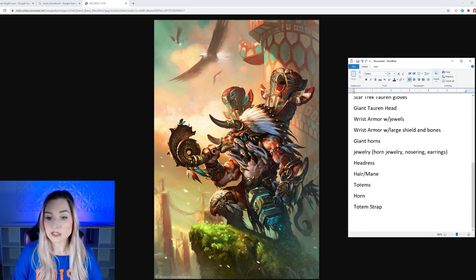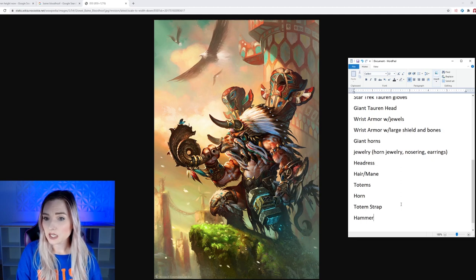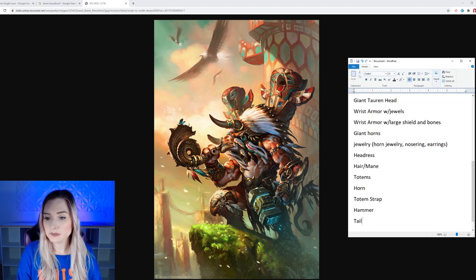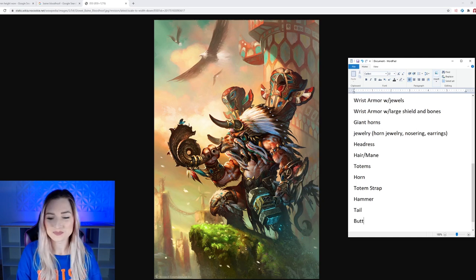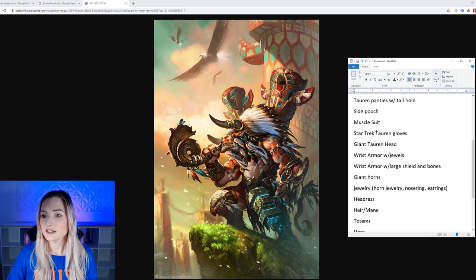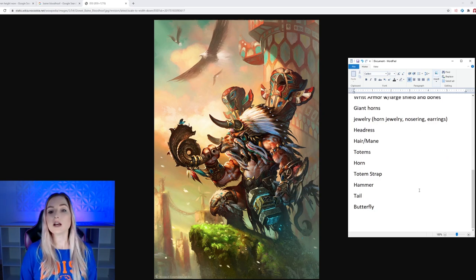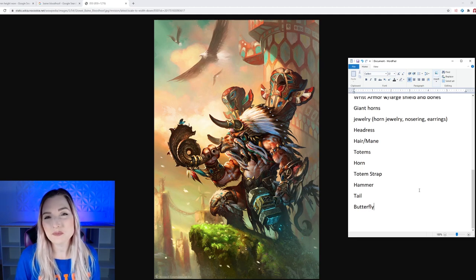We can see that there is also a hammer weapon that I would like to add — I'll put it toward the last of my list, but I'd definitely like to add it. And then the tail — I have experience making tails, so this should be good. And a butterfly. So there's our list and it has 25 components. Keep in mind, a lot of these components get broken down into smaller components, but these are just the large pieces.